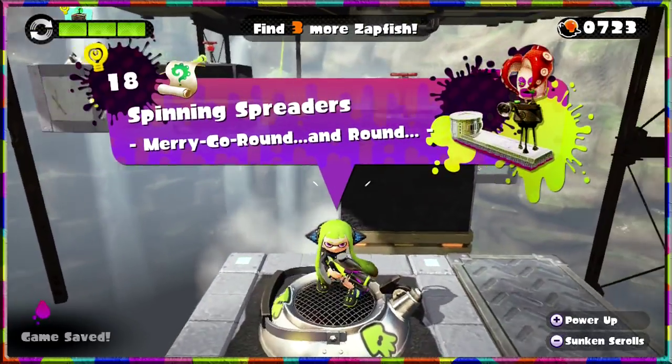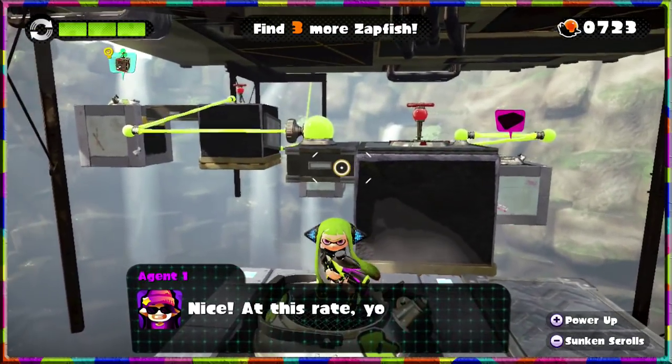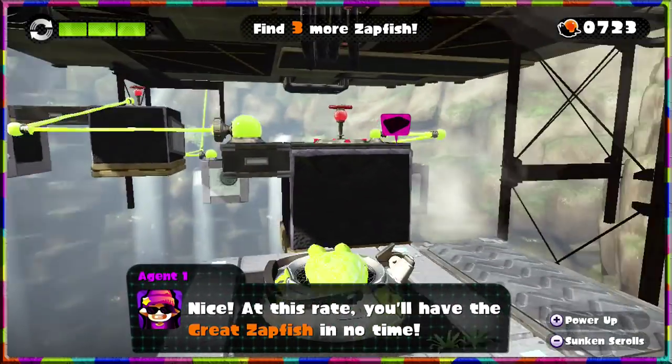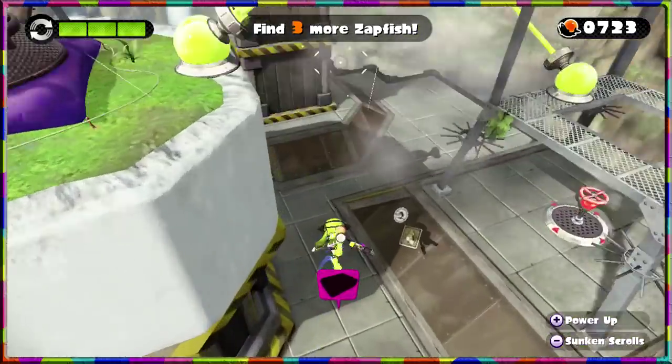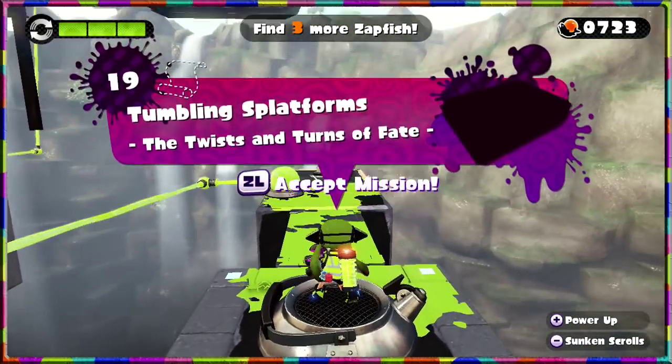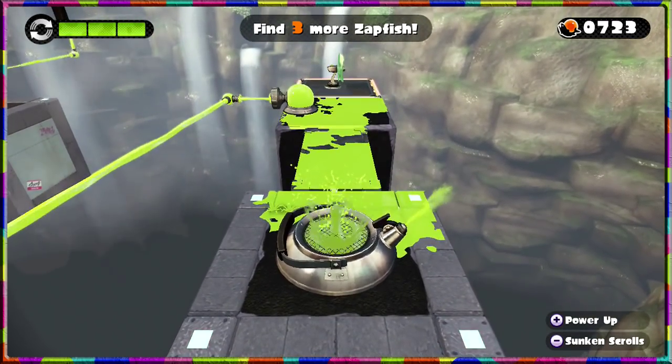That stealth squid ability is really good. At this rate we'll have the Great Zapfish in no time. We've completed Mission 18! Now it's time to launch through the floor and into Mission 19: Tumbling Splat Forms — The Twist and Turns of Fate.